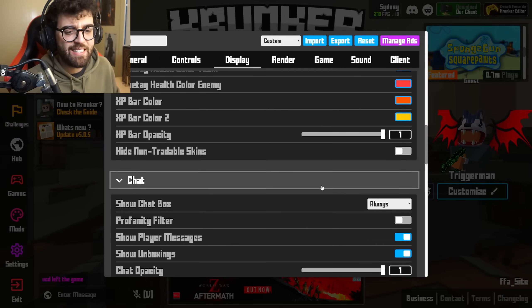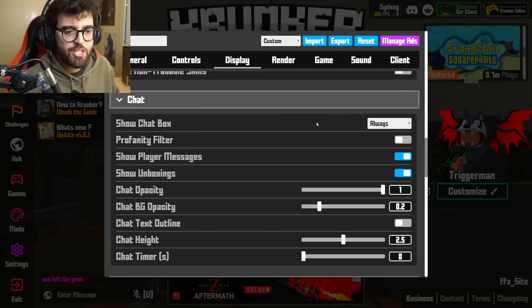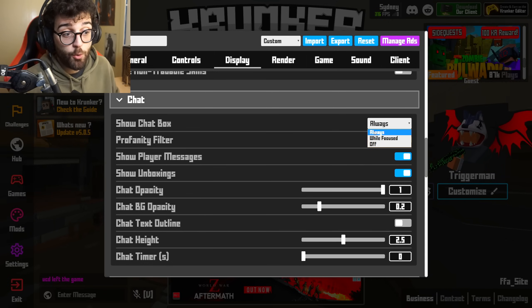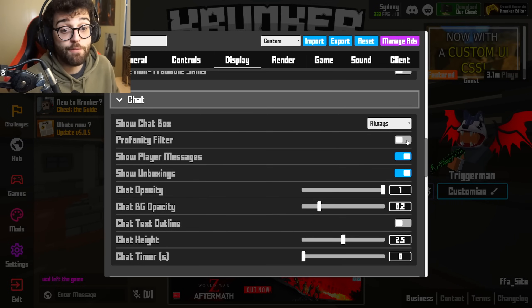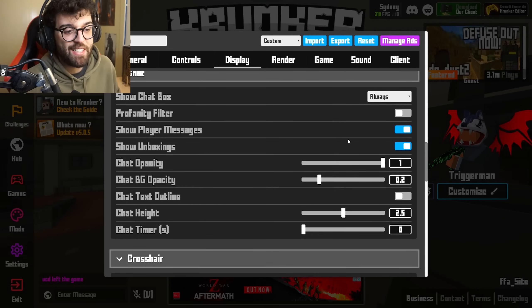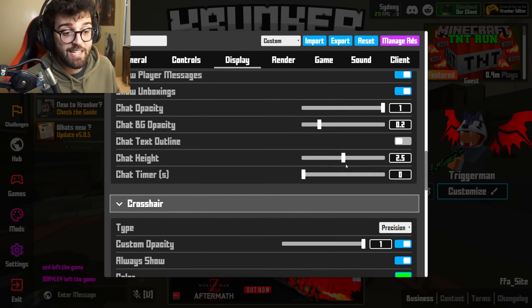The chat box — you can have it as always or while focused. I just keep it on always. Profanity filter — if you don't want to see any swearing, these settings I just keep default.